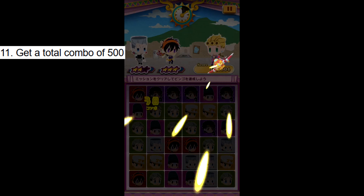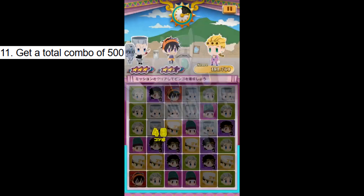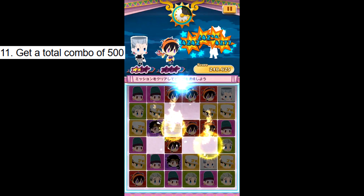Challenge 11: Get a total combo of 500. Combo is the number of consecutive matches or erasures you do — you can see your combo counter as a yellow number below where you last matched. Since this is total combo, you don't have to worry too much about keeping combo up. I recommend units that perform multiple single panel erasers such as either of the Part 3 Polnarevs or Narancia. Challenge done.